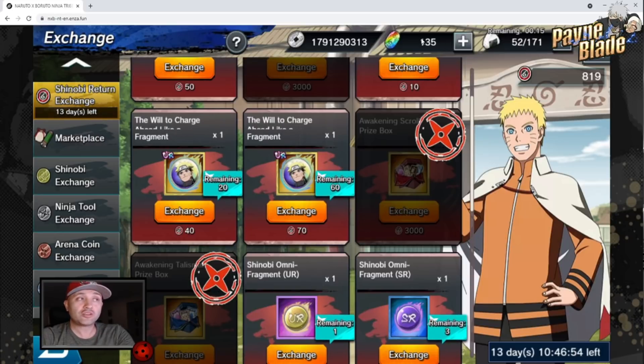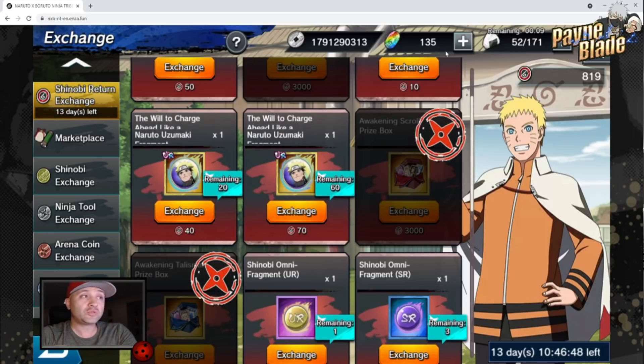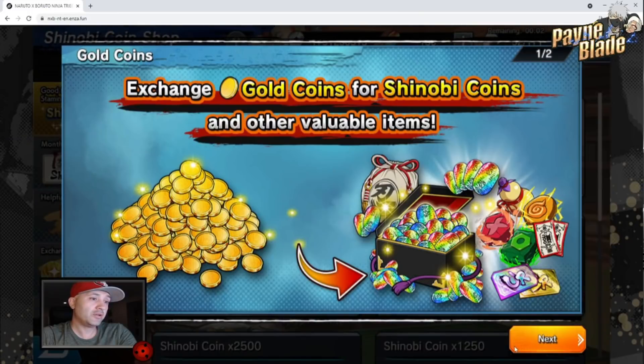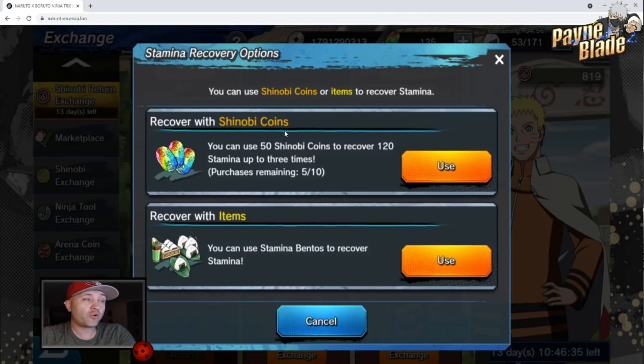These Shinobi coins — I have 135 on my browser version, but way more on mobile. You want to use this effectively. For this event, you actually want to use your Shinobi coins to refresh stamina as much as you can. For new players specifically, this is beneficial because you'll get more stamina, which means more coins, and it'll also boost your blessing level, which means you can refresh more often. In the beginning you only have two refreshes, and that goes up to a maximum of 10 as you increase your blessing levels.